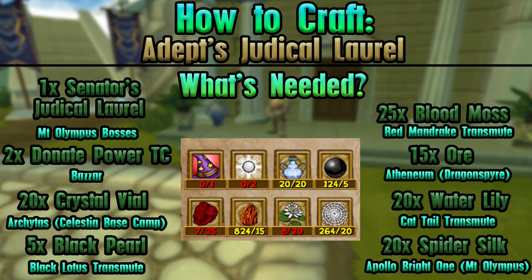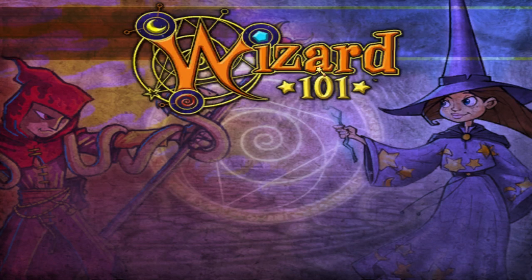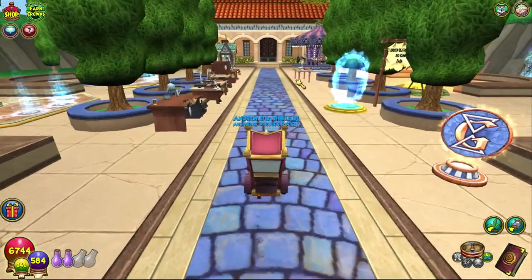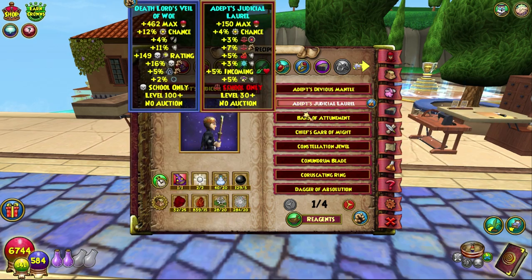Today we're doing the Adepts Judicial Laurel, as voted by you in Discord. On screen now are all the things that you need and requirements in order to craft this. So obviously this is the level 30 Aquila helmet.